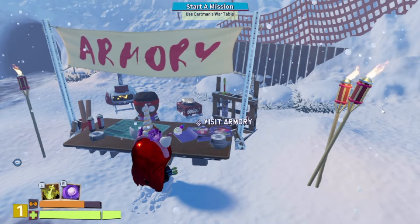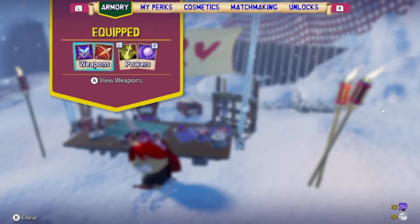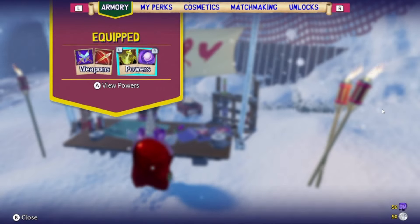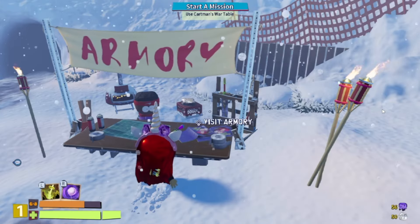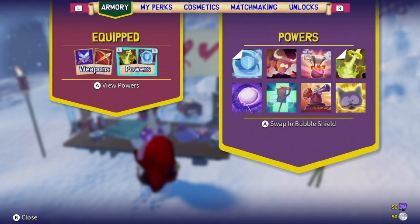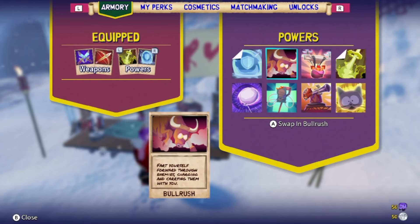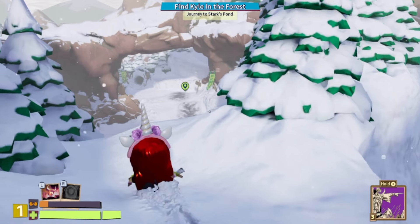This is all the powers in South Park Snow Day. You access these by either opening your menu and going to Armory and then Powers, or by visiting Tolkien's shop. All of these powers can be unlocked by playing through the campaign. The only one that's different is the one called Bull Rush, which is unlocked by opening all of the lootable containers. So if you haven't unlocked all of these, just keep playing the game and you'll get there.